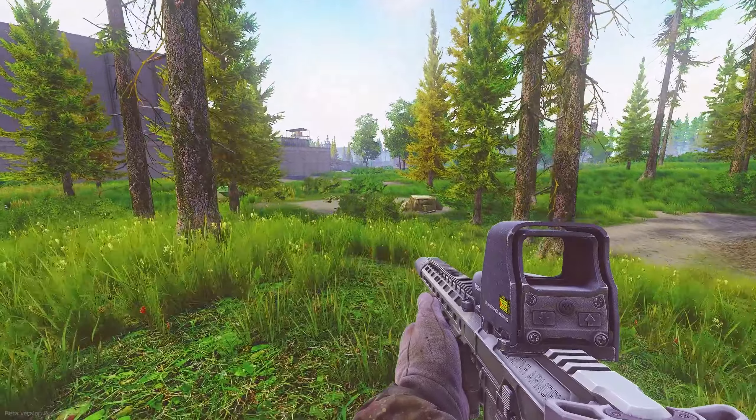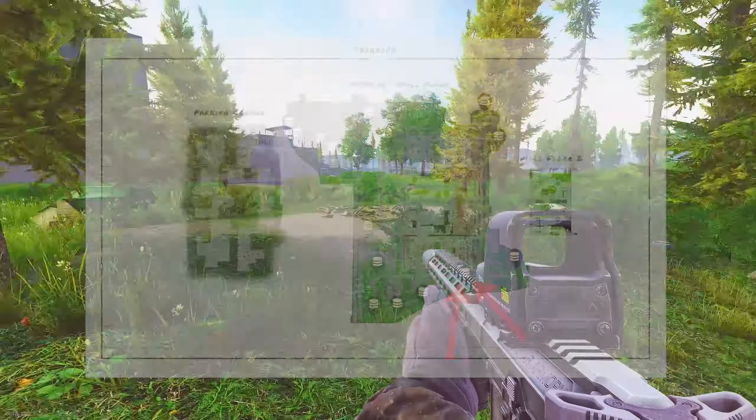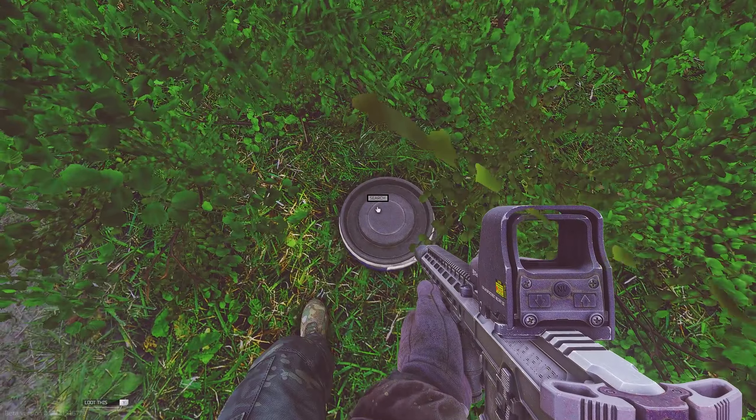If you guys continue onward, you will run into this little camp here. There'll be two caches here — a barrel cache and a ground cache. The barrel cache will be on the right side hanging outside of a bush, while the ground cache will be on the left side inside of a bush.